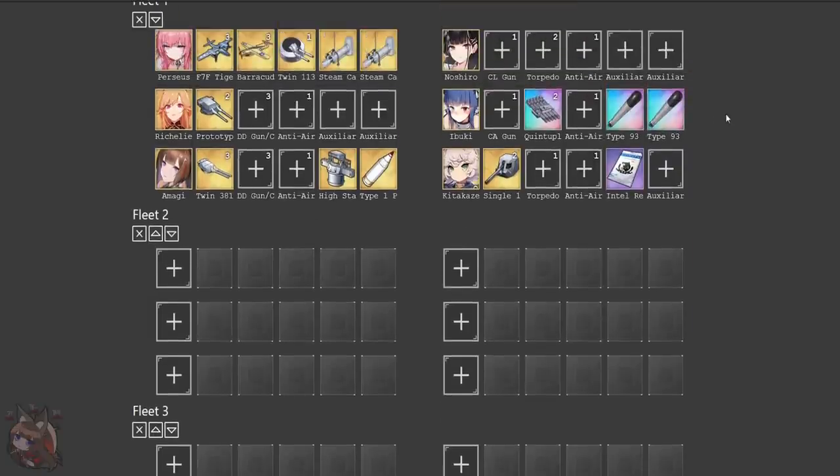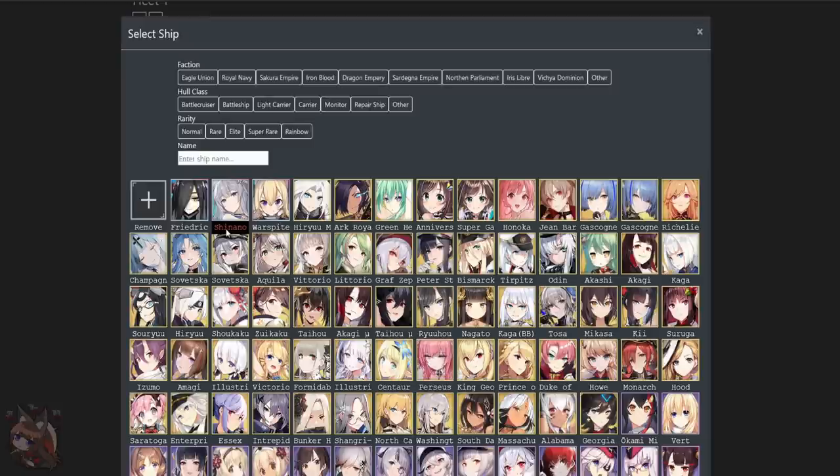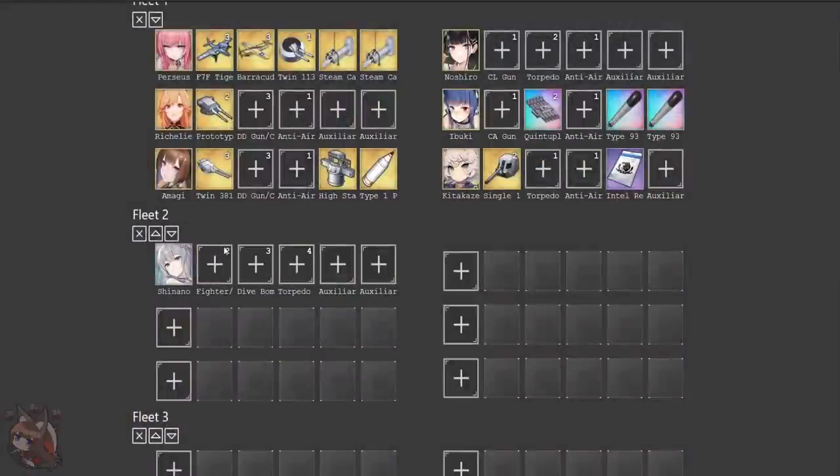Moving on to fleet number two, we're going to be talking about our all carrier fleet. This is when we are focusing on a carrier boss fleet. This is quite important because we are going to have things that reduce damage from shelling, and carriers with the hidden carrier mechanic are going to be pretty good in Operation Siren. We don't have to worry about our backline dying. This is going to be probably the fleet you're going to use the most. The queen of a carrier fleet is Shinano, the best carrier — tier zero in pretty much everything. There's no reason not to use her if you have her.